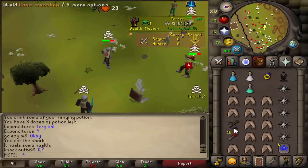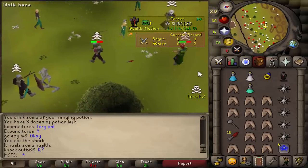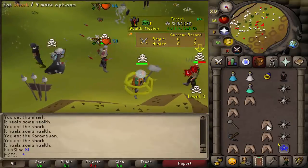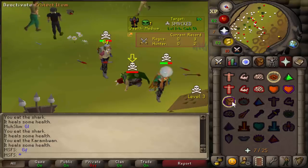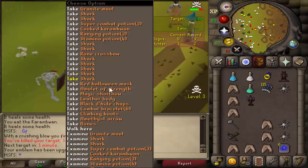Going for the G-maul — those were honestly the worst hits I've ever seen. Into him — dead, he's dead! 10 for the KO, good fight. We're on tier 6 now. He went in for the G-maul and I just bolted him out, and we got his tier 2 emblem as well.